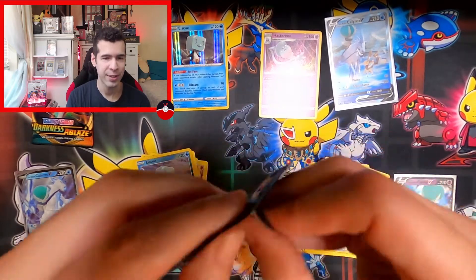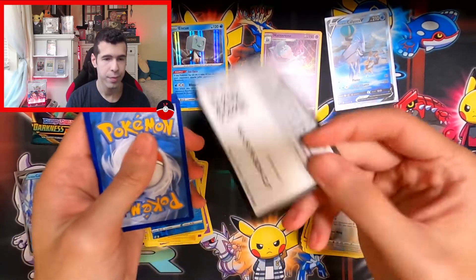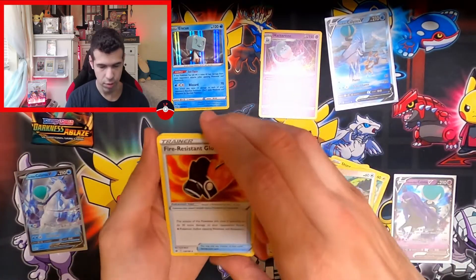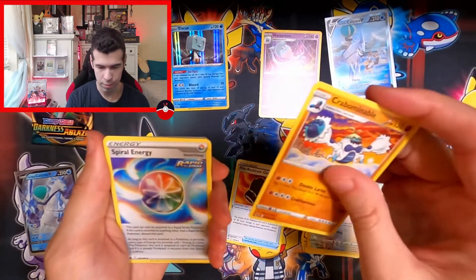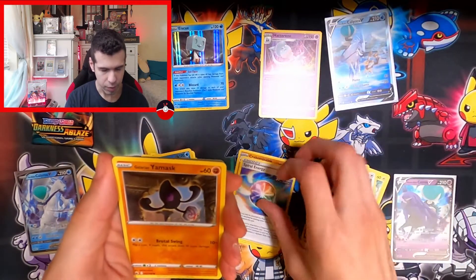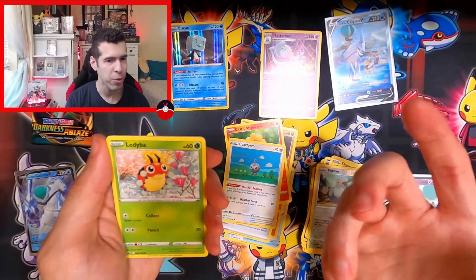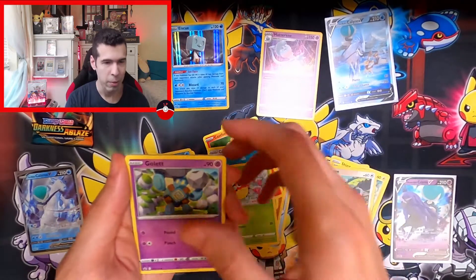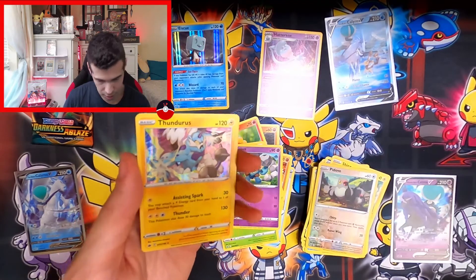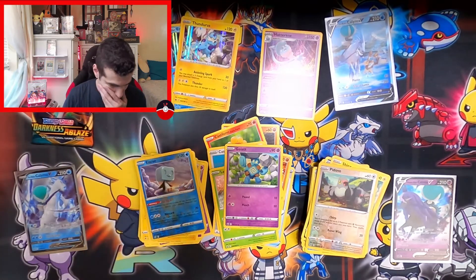One more Chilling Rain and then last would be Darkness. Grass, Fighting. Crab, Spiral Energy for Rapid Strike. Yamask, Castform, Castform — these guys are always in here. Lady always follows — I pulled the exact same thing on this side. Gallade reverse, Hunter. A hollow Thundurus with Assisted Spark, which will see play. So two hollows in Darkness Ablaze.